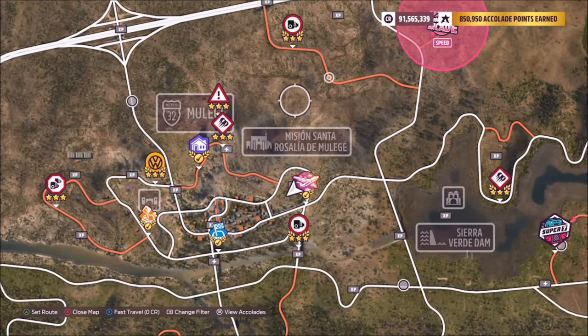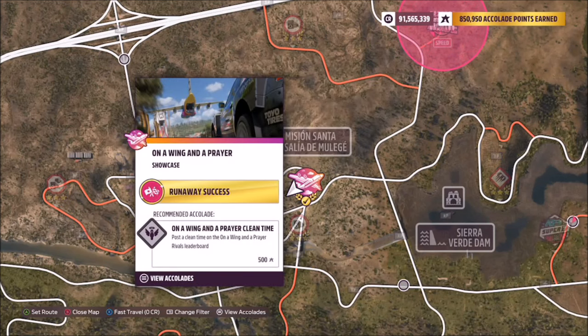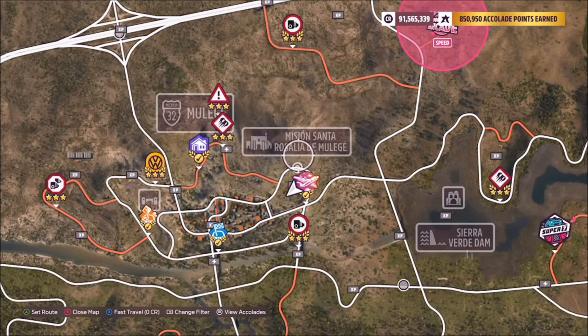The location, Mission Santa Rosalia de Muellege, is located to the right-hand side of Muellege, just by the On a Wing and a Prayer showcase event, so it's nice and easy to find.